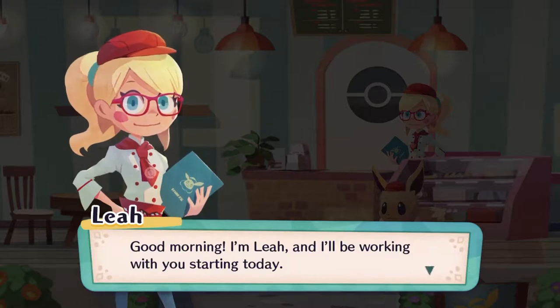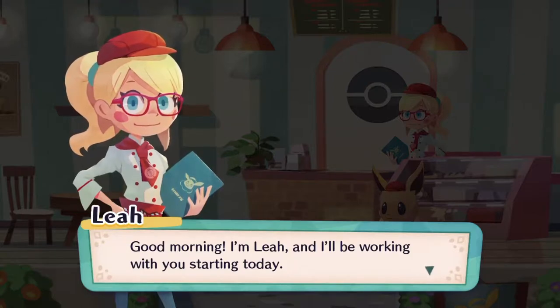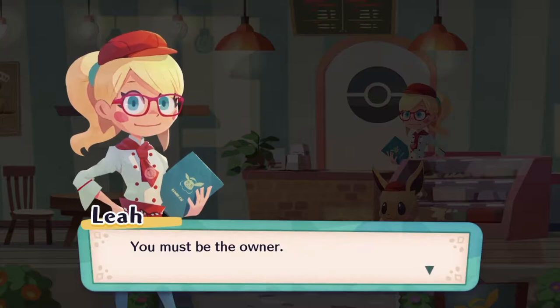It feels like an idol master situation — if you guys know the anime series or the game series, you should probably know what I'm talking about. So the character is Leia — I guess that's how you pronounce the name. So good morning. I'm Leia and I'll be working with you starting today. You must be the owner. Yeah, like I said, we own the place, but we have no idea how we look like.